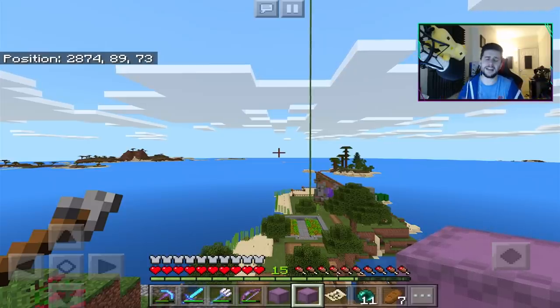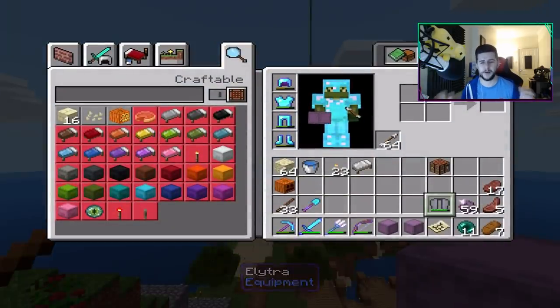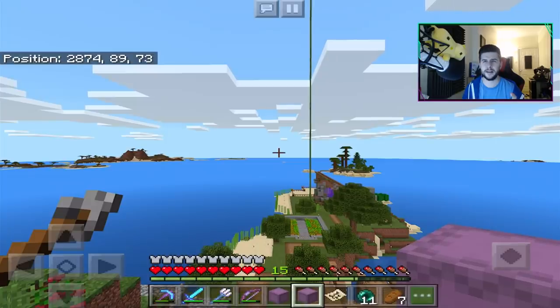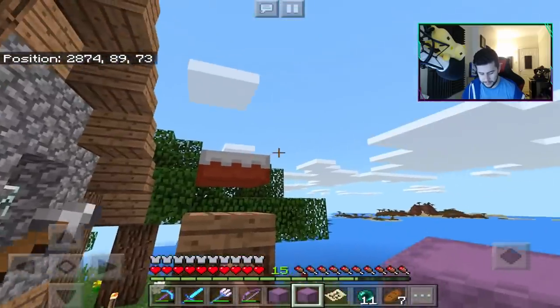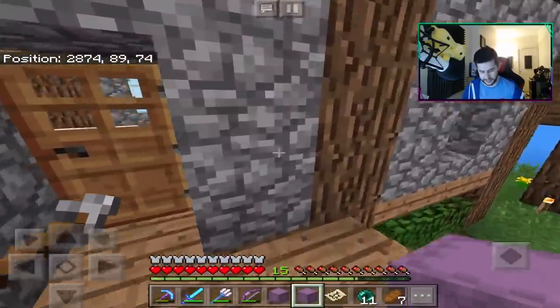Please be sure to smash that like button because we're getting closer and closer to the end of the series. By the way, we have the Elytra — however you want to say it, we have it and I'm so happy. I've been reading the comment section and a lot of you have been saying to grab some Mending books — you can put Mending on the Elytra, and probably Unbreaking too. We have a village down there near the Stronghold where we trapped a Mending villager. We need to do some trading and will need a lot of emeralds. Let's do some sorting out today.